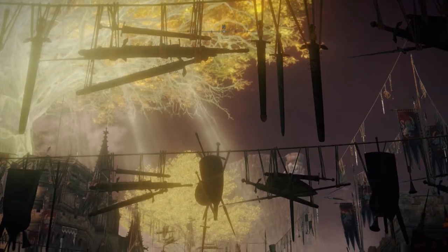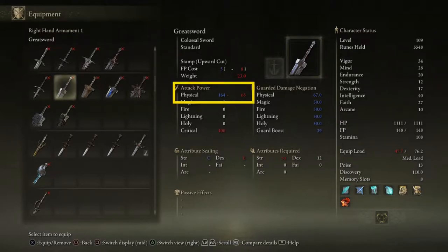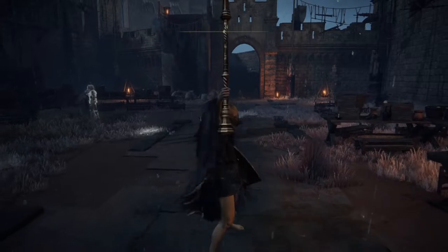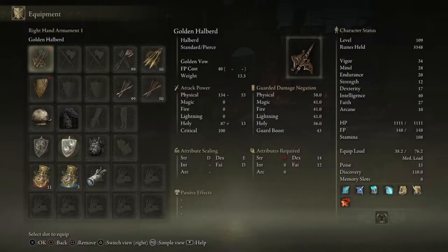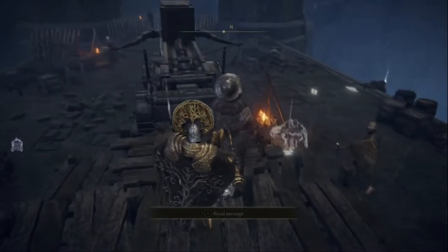Let's talk about the weapons themselves. Attributes required will tell you what stats you need to have to be able to use the weapon effectively. If you don't have the proper stats, then the damage will be significantly decreased, and if there's an ash of war connected to the weapon, you won't be able to use it in most cases. The only unique case here is strength — let's say a weapon needs 30 strength, meaning you need 30 strength to wield the weapon in one hand.